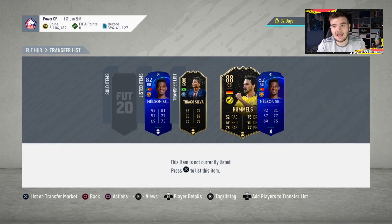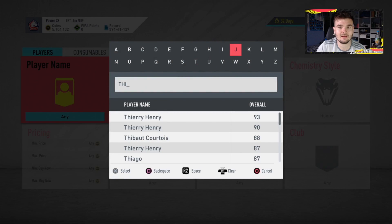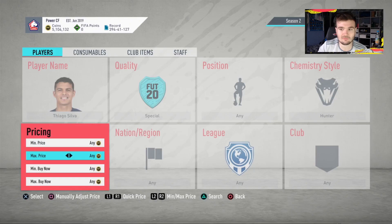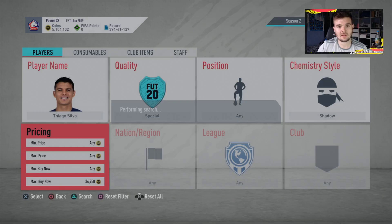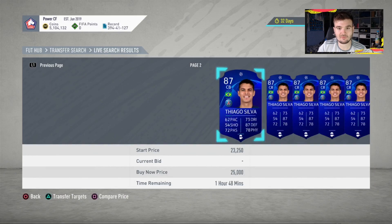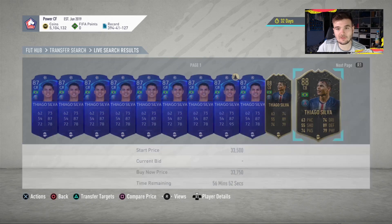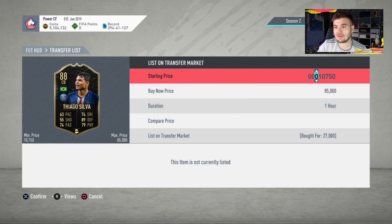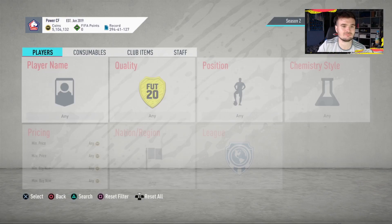Looking at my trade pile — still selling some Somedos. I picked up a Tiago Silva for 27,000 coins and a Hummels for 33,500 using the 10-20-30 method, which works a lot better late at night. Checking Tiago Silva's price with Shadow — there are cards listed at 34,750 and 33,750. I've sold him before for 34,750, so I'll list at that price. Bought at 27k, selling at 34,750 — that's about 5,000 coins profit on that card.